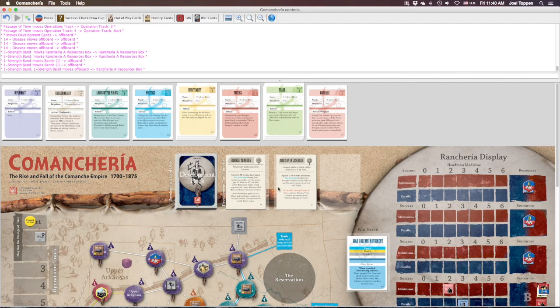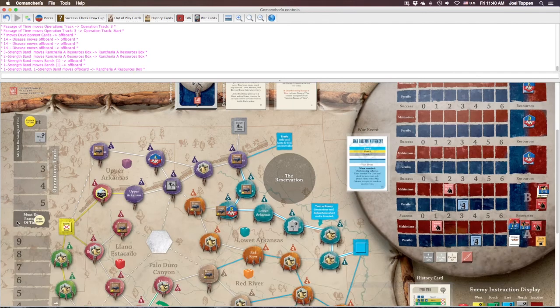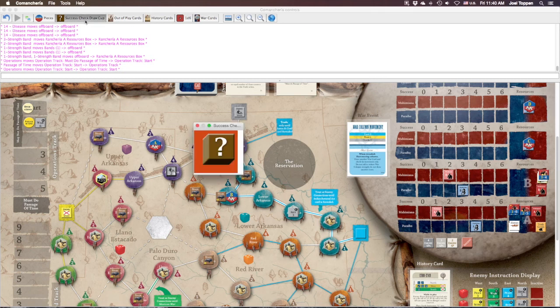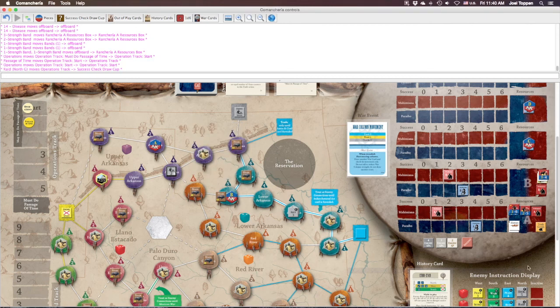Step fourteen: since we have zero culture points we are unable to buy a culture card — unfortunate. Step fifteen: we place the operations counter back into the start space. The passage of time counter is not in a numbered space, so we just advance it. That concludes passage of time, and per the rules we go ahead and put the war counter into the draw cup.